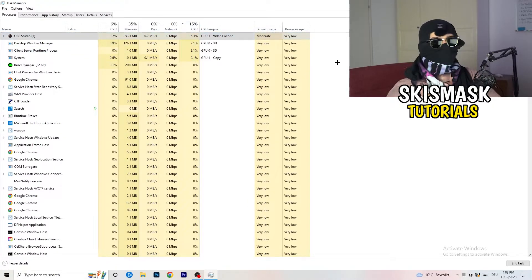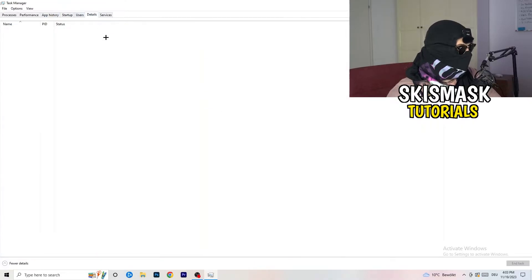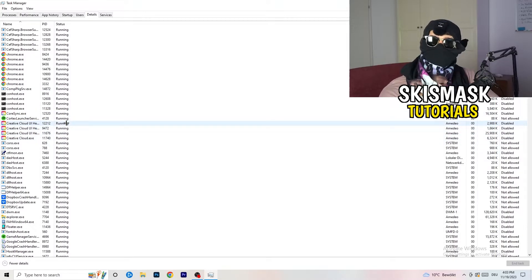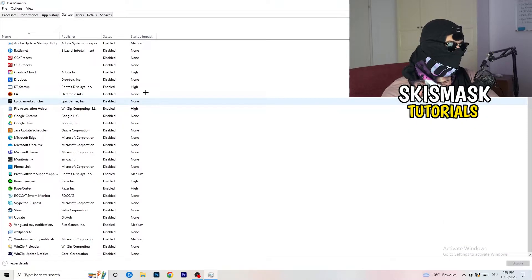Once you're finished with GPU, do the same thing for CPU — right-click the high-usage tasks and end them. Next, go to the Details tab at the top. Find your game, right-click it, go to Set Priority, and choose either High or Above Normal. You'll need to check which one works better for your PC.